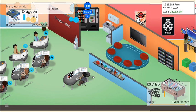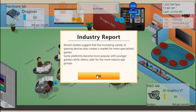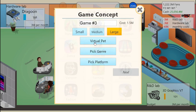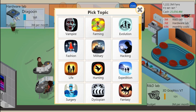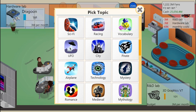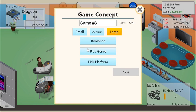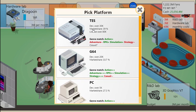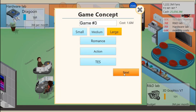Now we need to go over to my people. We're going to develop a new game — we're going to make it large. We're going to develop... hmm, romance. Actually, how about romance and action? That's a weird topic. I guess we're going to put it on the Tez, which we all know what that really means. And we're going to name this 'Fight for Love.' Let's hit next and create it.